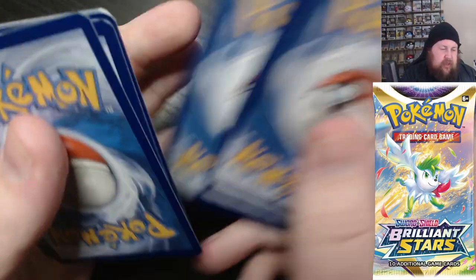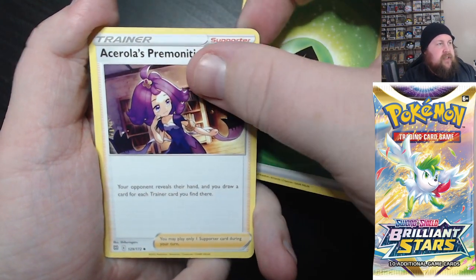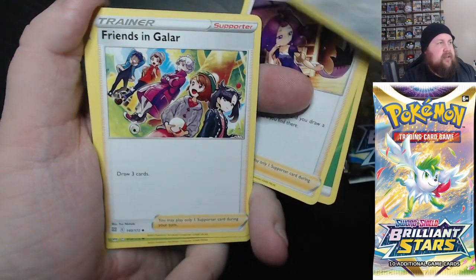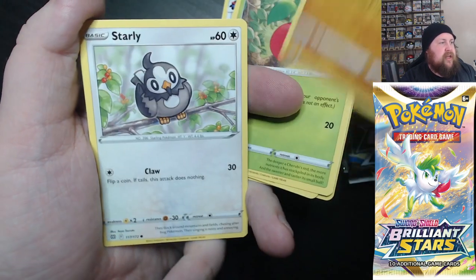So, second half of these packs — another six, and let's see if we get any decent ones. I'll see if it was all in the first half. It'd be nice to get an altar of some variety though. Would be nice to get an altar — that Charizard one looks really nice. But who knows, I may have to get another box to get that one. Me and Charizard aren't always the best. Still hunting the Shining Fates one.